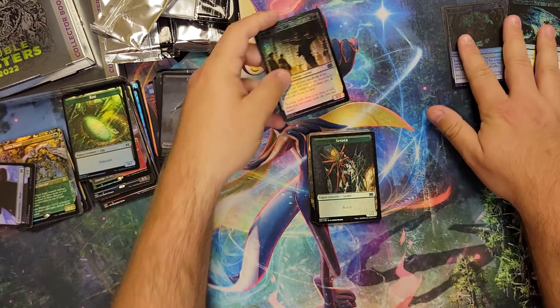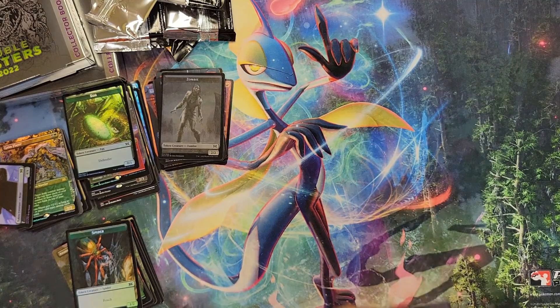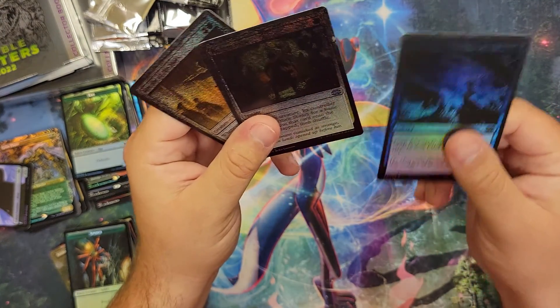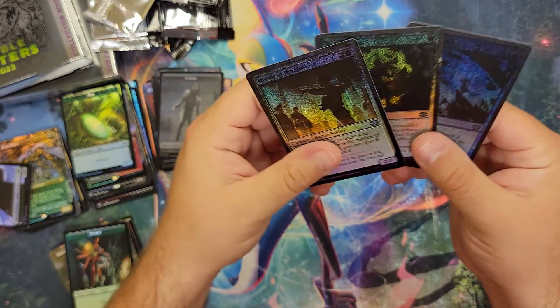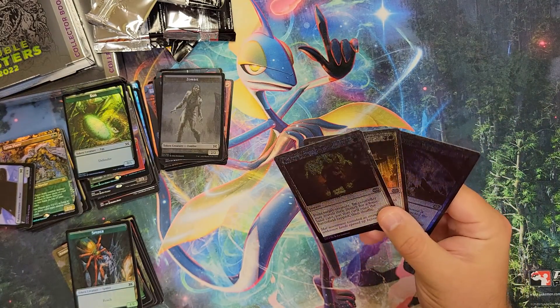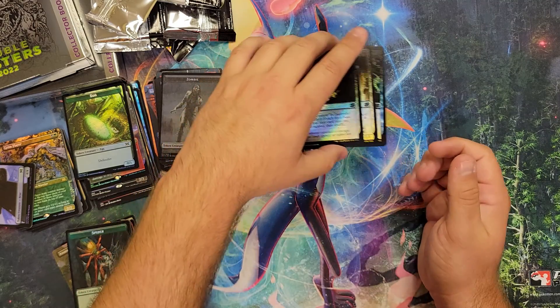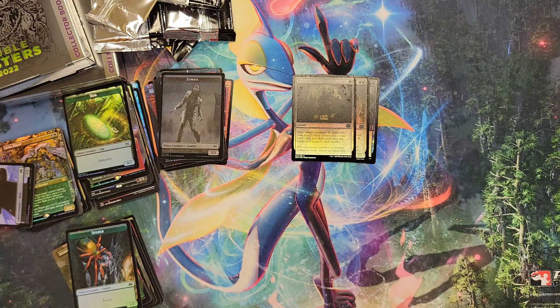Here are our misprints — these are probably our big hits. It's a Breakthrough, a Path to Exile, and a Mentor of the Meek. That Path to Exile is pretty insane, guys. All right, well this is Mark's Cardboard Shuffle. Again, this stuff comes out Friday, so come on down — we've got a few extra left. All right guys, take care.